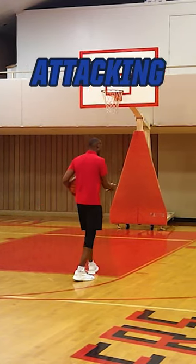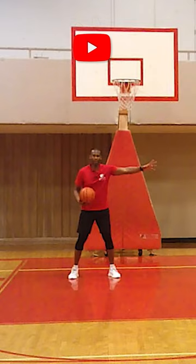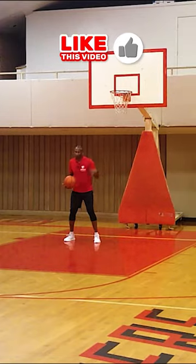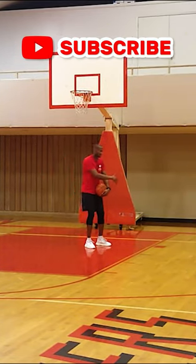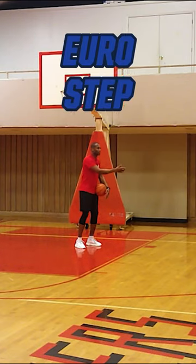We're going to talk about drifting, attacking the midline. Let's go with second level finish. Help side is starting to read the kind of player this is, and now they're going to come over and try to take a charge. They can't block a shot. On the charge, we're not going to go pro hop — we're going to go with a euro step.